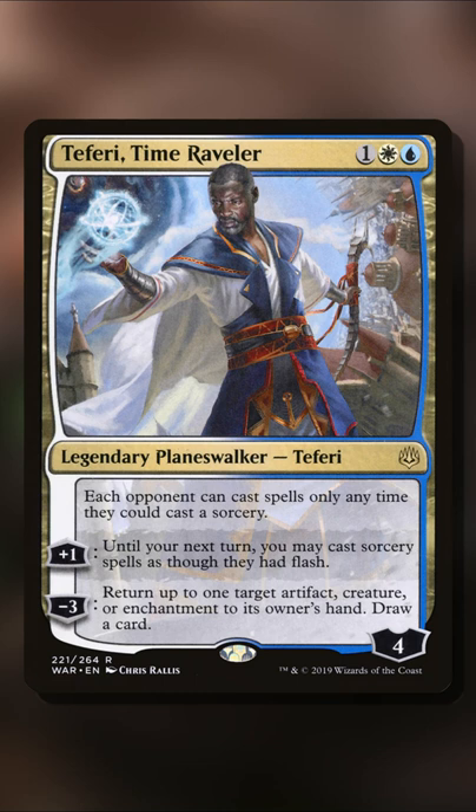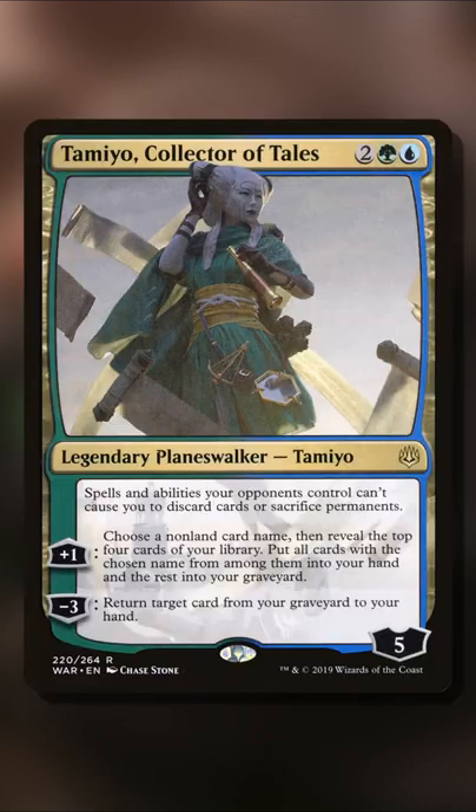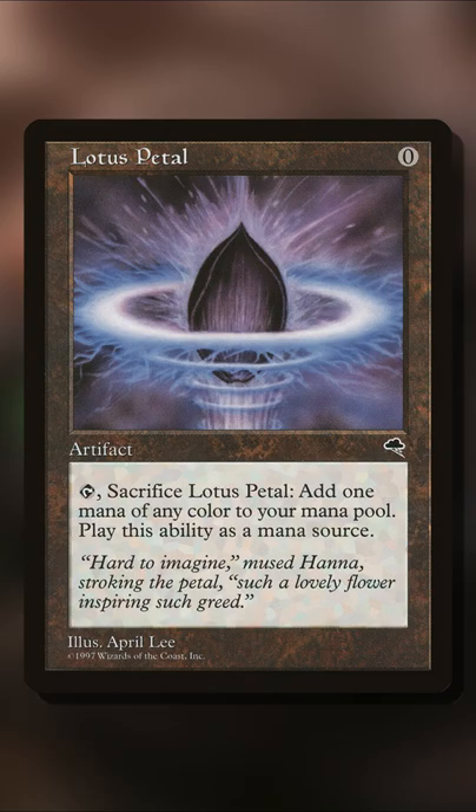But it doesn't stop there, because this combo is interchangeable with several different parts. You could use Nissa Vital Force or Tamio Collector of Tails, and the card Lotus Petal, accomplishing infinite colored mana in the process.